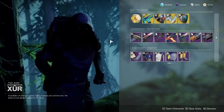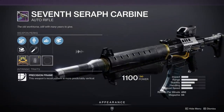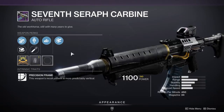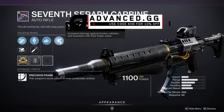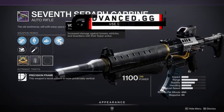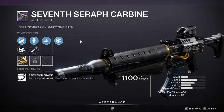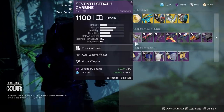Moving on to those God rolls. Firstly, we've got the 7th Seraph Carbine, and this is actually a really fantastic roll. Vorpal weapon plus auto-loading — this is perfect for Grandmaster Nightfalls. You're going to need to use auto-rifles because auto-rifle anti-barrier is the only anti-barrier mod in the game right now. Vorpal weapon does more damage against those champions. Being able to bust a shield with Vorpal, switch to a different weapon, have it reload automatically — this is pretty much the Grandmaster God roll. Not to mention, the 7th Seraph Carbine can make War Mine cells, so it enables all those builds as well. Really good pickup for PvE players.